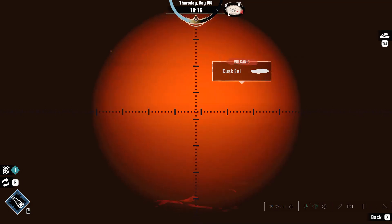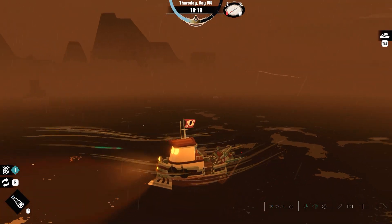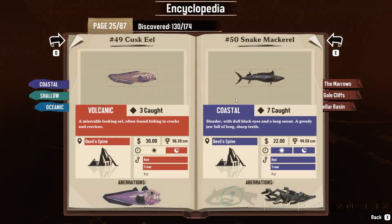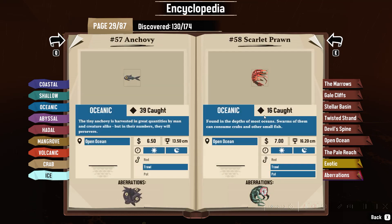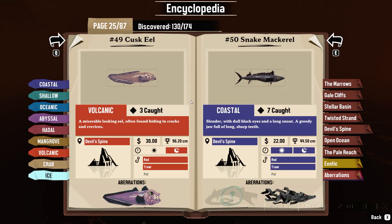What else do we got around here? Nothing — except some eels. Do I have all the aberrations with these eels? Let me check. Actually, I haven't even caught one of these. No, it's not a frail deal, it's this. Yeah, we have all of them.